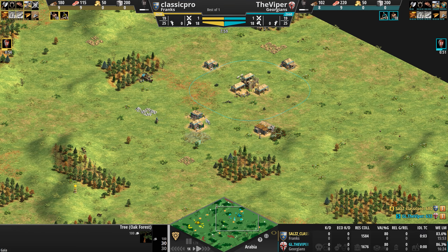Classic Pro hasn't seen much of the Viper's base at all, but now finally moves out with five knights — no attack or armor upgrades yet. A knight with Bloodlines versus a Frankish knight: the stats are completely identical. The Viper starts mixing in Fortified Churches — every villager within an 8-tile radius works 10% faster, a nice economic boost.